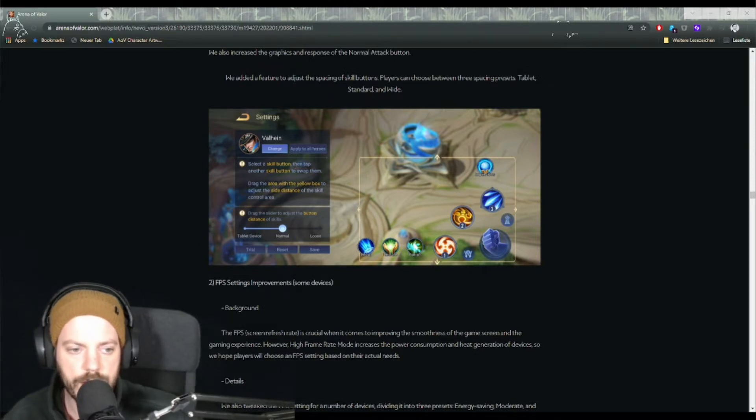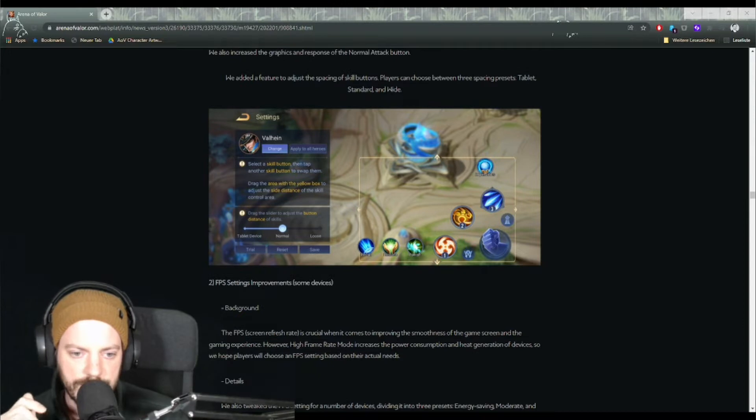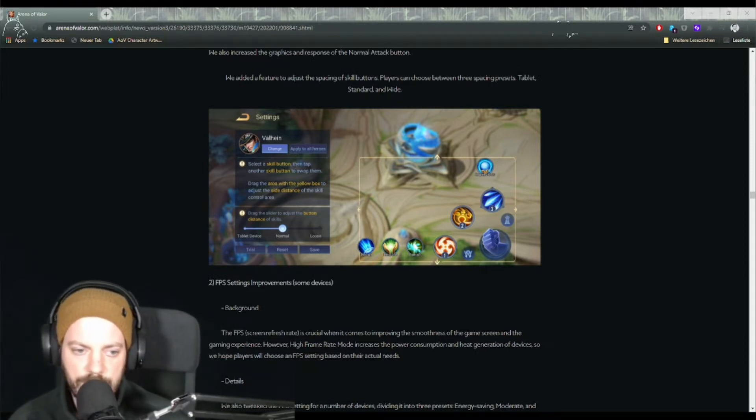They've introduced something called the Battlefield Rebalance — an in-game mechanic. Previously, catch-up mechanics were based only on income difference between teams. Now they're taking more factors into account: how many kills each team has, how many towers have been destroyed, how many epic monsters have been killed, and assists. This should put struggling teams in a better position to get back into the game.